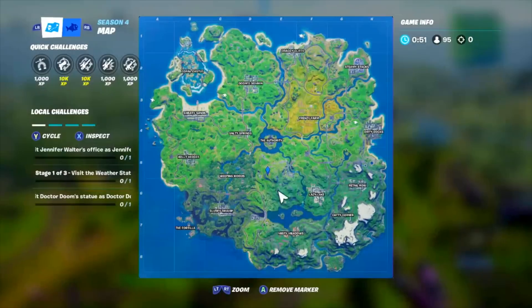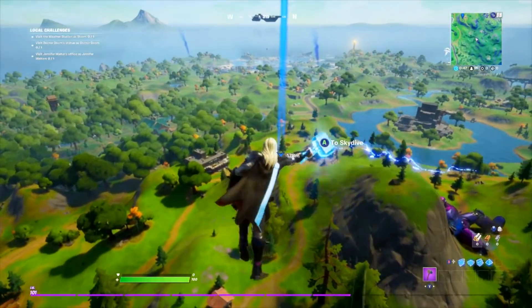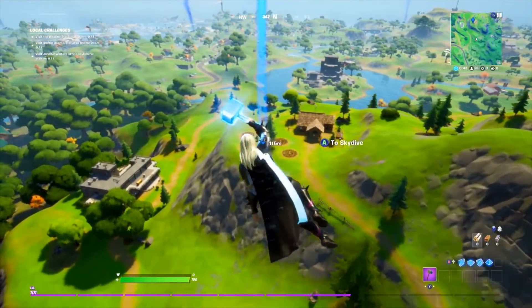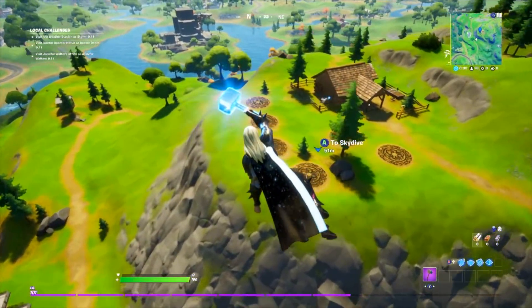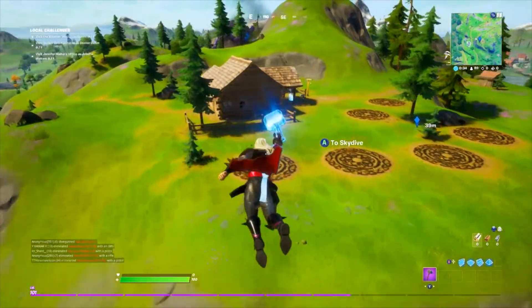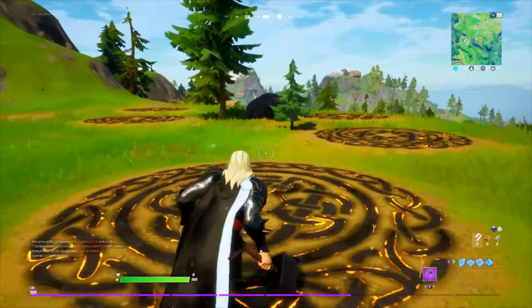First one, coming in with Thor's Challenge. All you've got to do is simply head on over to the actual spot where Thor first landed, the Bifrost Marks, and once you're over here, you will be pretty much set on this challenge. Go and visit them, and that's your first part for the Thor Challenge. This is the location. It's just outside of Wailing Woods, and all you've got to do is land in and you've got to tick for that challenge.